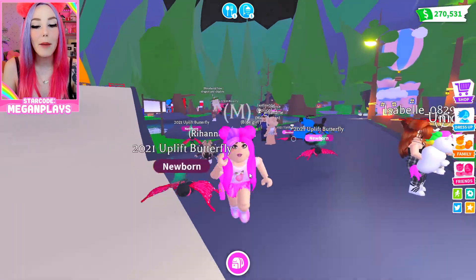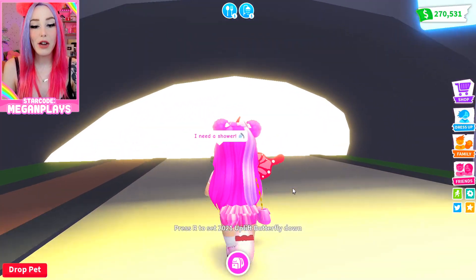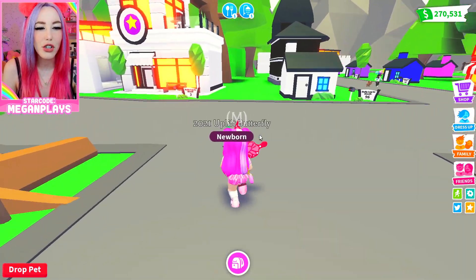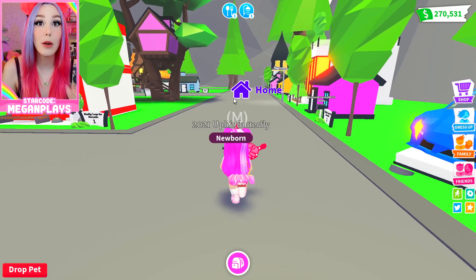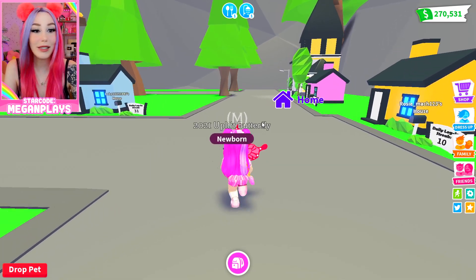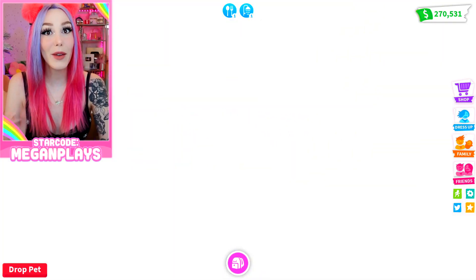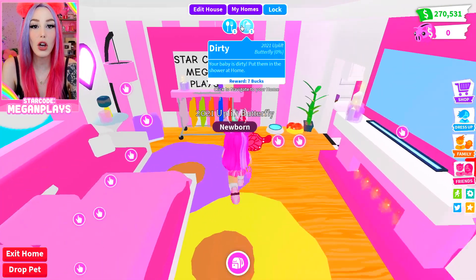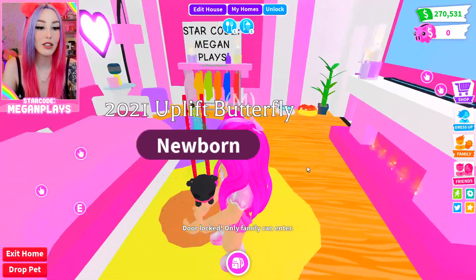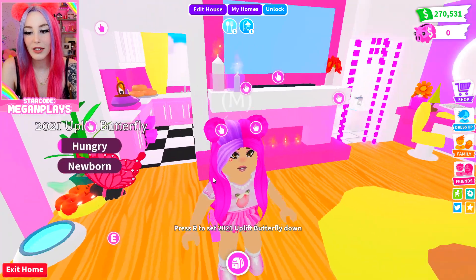Let's check out this Uplift Butterfly. She's immediately stinky, so let's take her back, get her a shower, get her fed and ready for her potion so we can really see what she looks like. I want to do the math on this because I'm not sure what 1500 bucks is in Robux anymore. Do you guys remember when I had a million bucks on this account and I have 270 now? I can't remember what I spent it all on. Let's go to our home — and by the way, I need to do a complete home redesign.